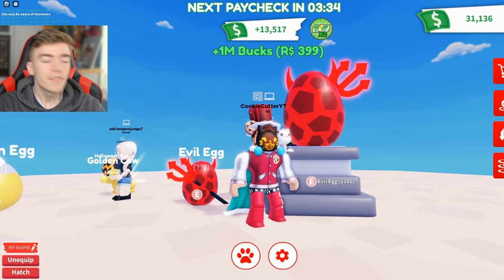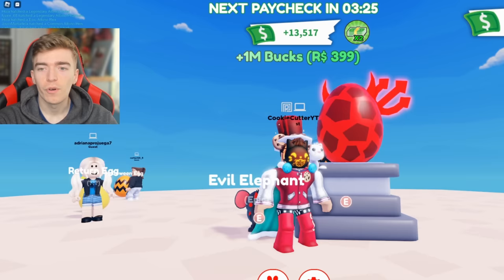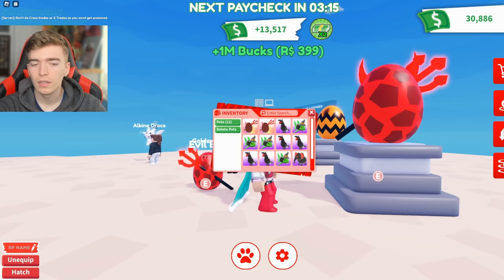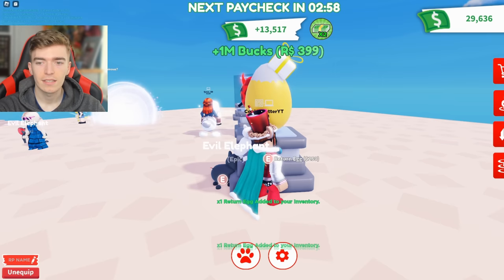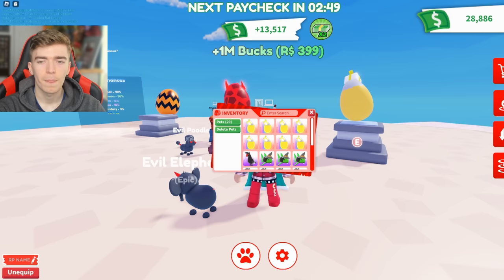The next egg is called the Evil Egg, also only 250 bucks. Let's hatch it — and of course I got an epic again. I think the game might just be slightly broken. We'll buy some of the Return Egg next. I got an extra bucks payout — in two minutes I'll get 13,500 bucks, which is such a specifically random number. Let's open up the Return Egg, and — wait, we got the question mark one!